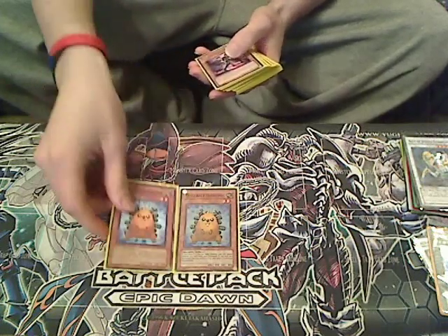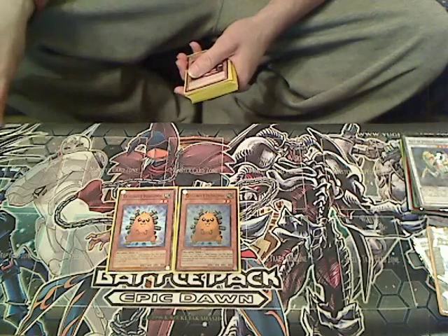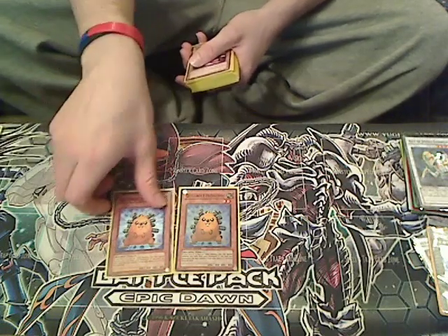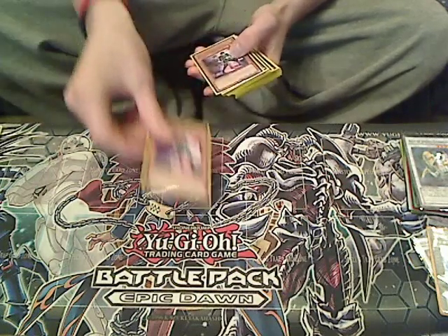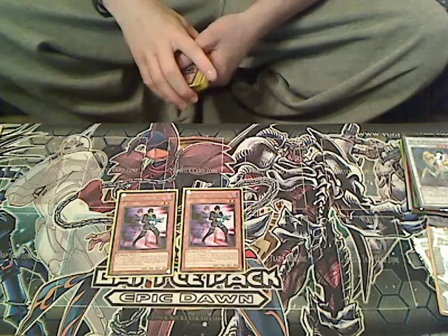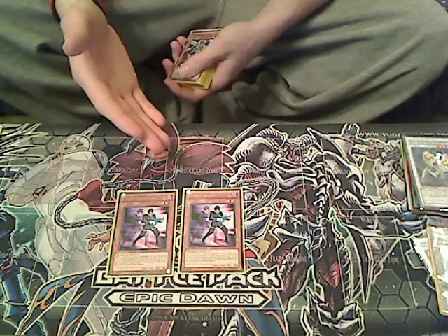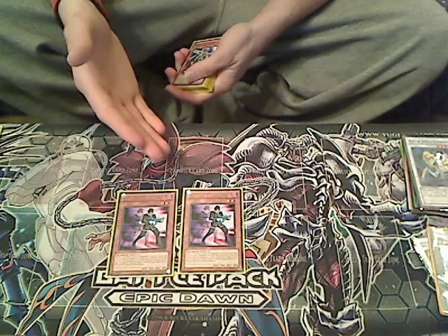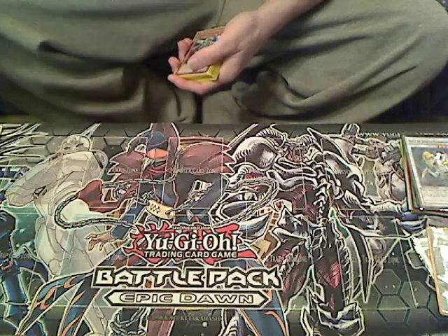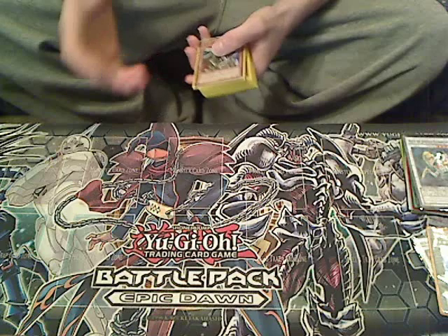Next we have two Quibolt Hedgehogs — very standard. You can bring Quibolt Hedgehog back with Junk Synchron or by its own effect. We also run two Doppler Warrior, a very good card. You can bring it back with Junk Synchron, and when it's used for a Synchro summon, you can get two tokens on the field. Those tokens are very useful for later Synchro summonings or as big defenders.